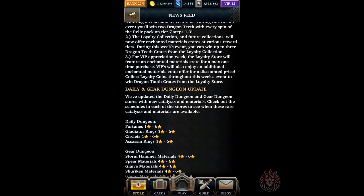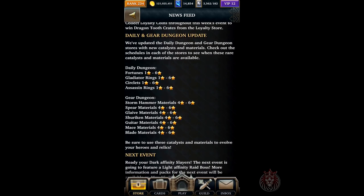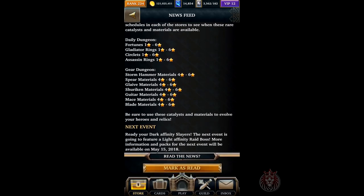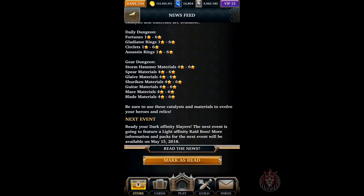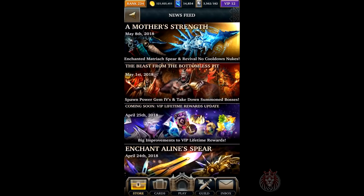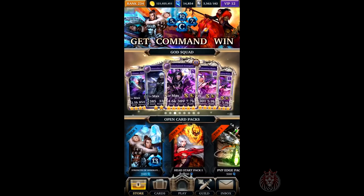This is going to be VIP appreciation week, so the loyalty store is coming back. For daily and gear dungeon updates — daily dungeons are getting new catalysts and the gear dungeon is getting materials. The next event is going to be dark affinity slayers, so be sure to get that 50 mana.